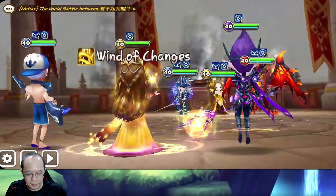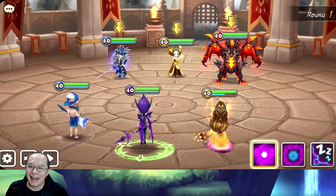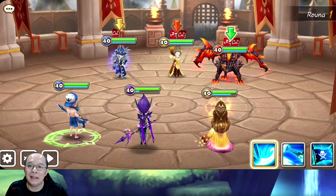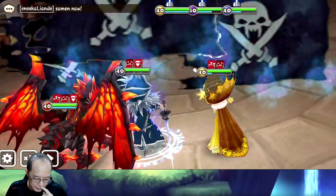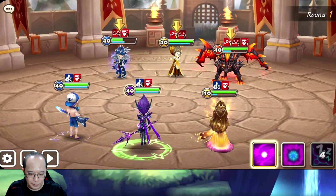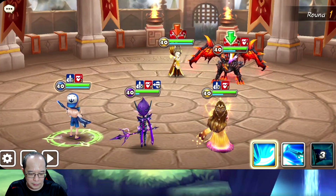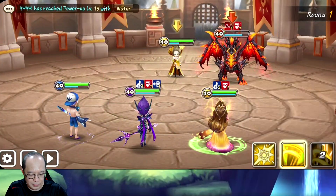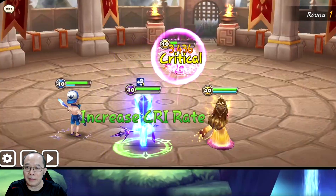Okay we outspeed them, so we do witch of change. I'm not speed tuned but never mind. We didn't put sleep but doesn't matter, we kill that thing first. Okay we use single attack - first skill. Now we wake up the dragon and kill the dragon, we win. There you go - we do this, we do this. Okay we win, easy!